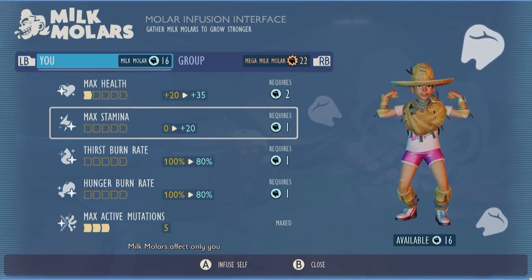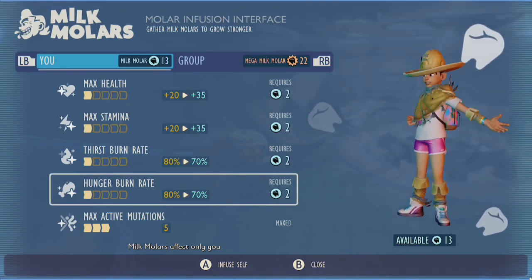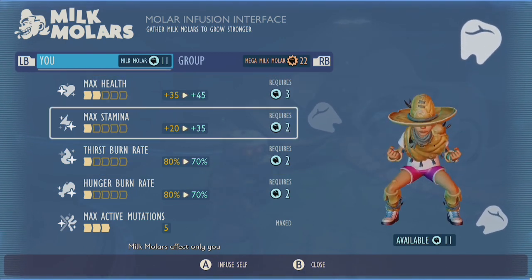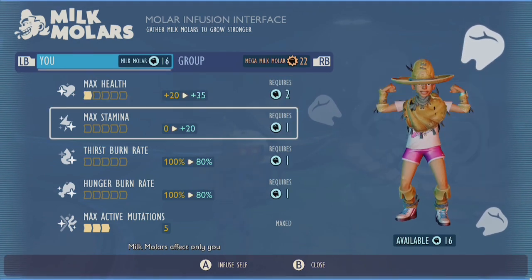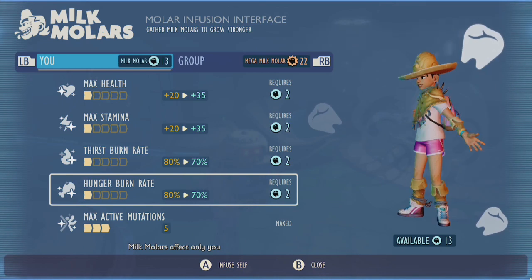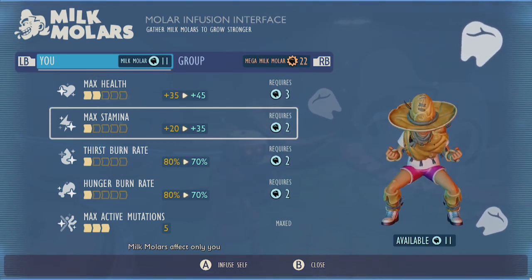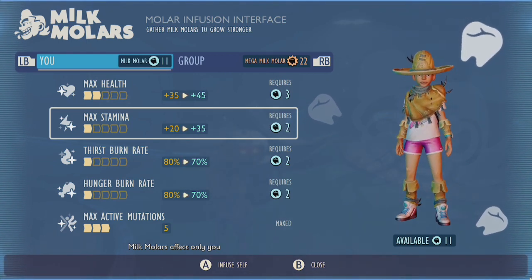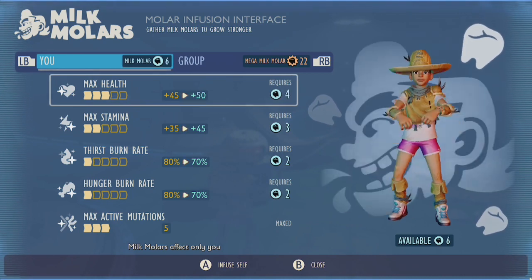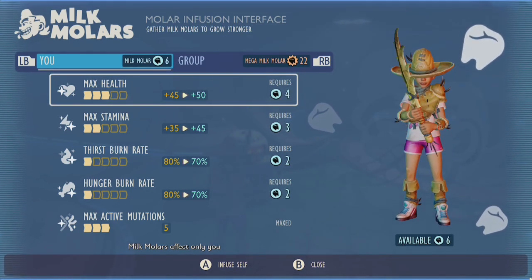The reason I say this is because the first level is not only the cheapest to purchase, costing only a single milk molar, but it also offers the biggest boost to your stats. Both max health and max stamina will be boosted by 20 points, and your survival meter burn rates will be reduced by 20%. Each subsequent upgrade into these four parameters will not only cost more milk molars but will also boost your stats a little less each time, so nabbing that first slot is essential for maximizing your molar usage.